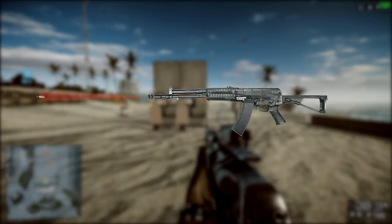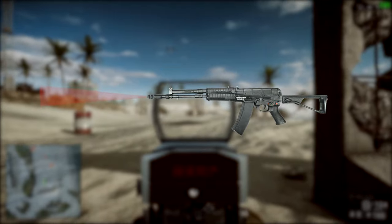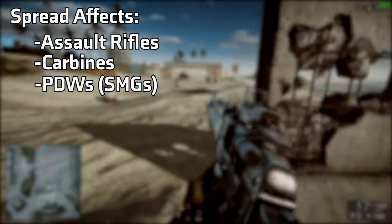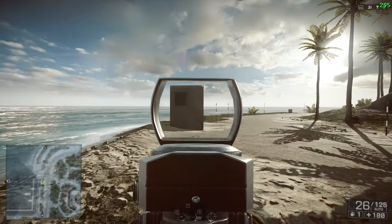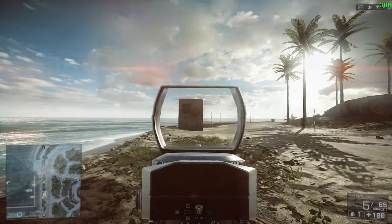Simply put, spread is a balancing mechanic in FPS games where bullets fired will deviate further and randomly from the original point of aim the longer and/or faster the weapon is fired. In Battlefield 4, spread affects all assault rifles, carbines, PDWs, DMRs, LMGs, and handguns. The longer you hold the trigger on a full-auto weapon, the more spread increases. The same effect occurs the faster you fire a semi-auto weapon.